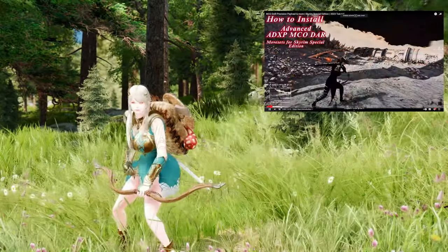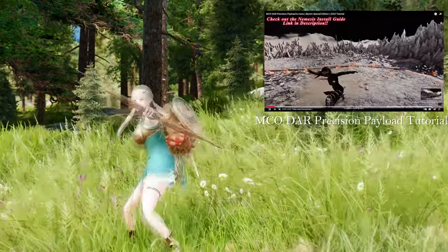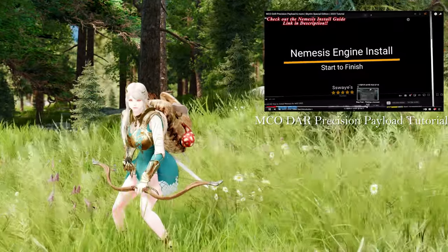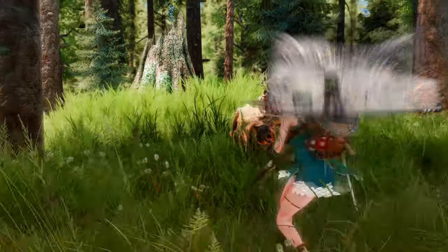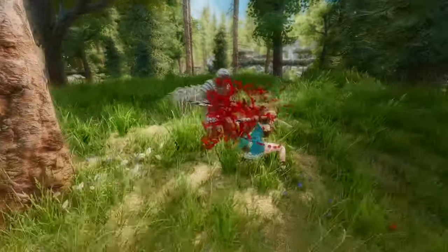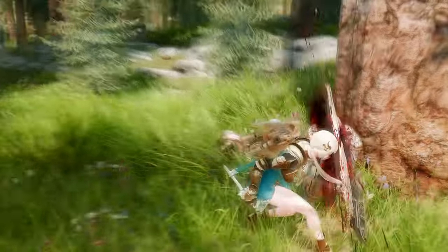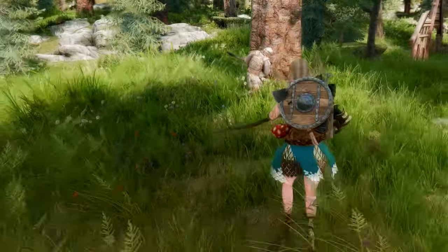To use Rapid Shot, press the Bow Bash key while holding a bow — you will fire arrows continuously without pulling the bowstring. This is useful for dealing with multiple enemies or fast-moving targets. You can also use Melee Attack with your bow by pressing a hotkey assigned in the MCM menu, allowing you to kick, slash, or stab enemies with your bow or dagger.